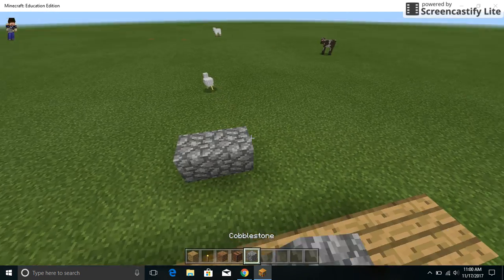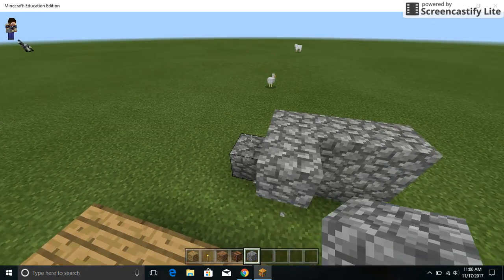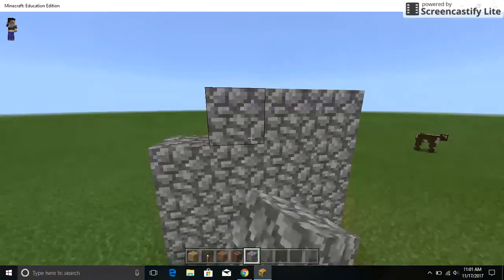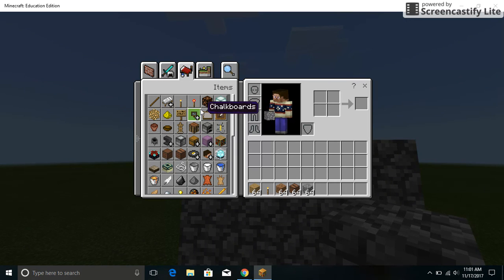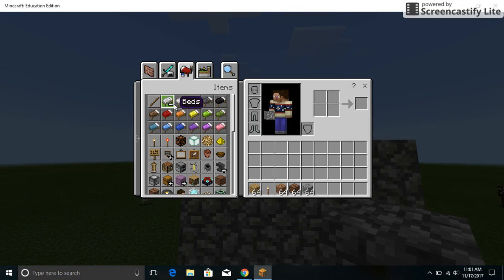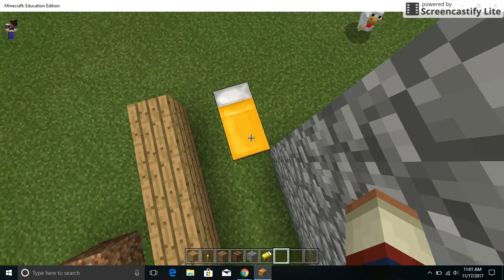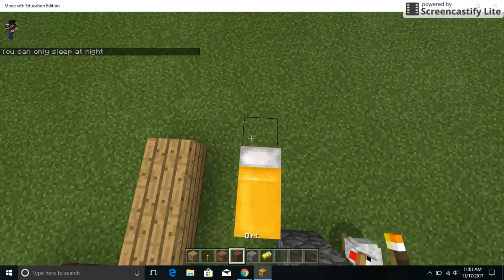You can place blocks with the right mouse button and build up that way. In order to sleep, it has to be nighttime. You can place any color bed down and activate it with right-click, but if it's daytime it won't work — you can only sleep at night.